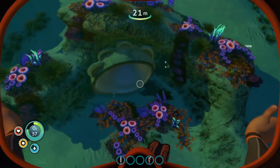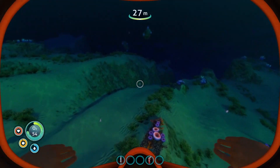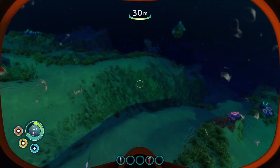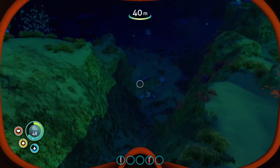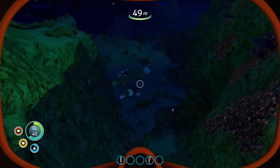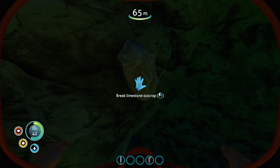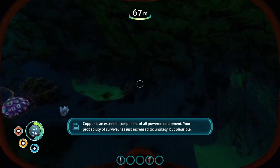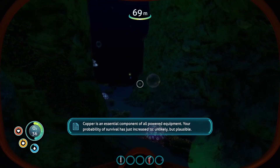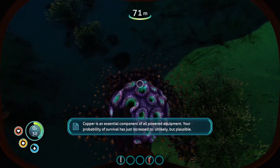We need a cave — I think we might find caves over this way. You can see there are deposits here as well. Copper is an essential component of all powered equipment. Your probability of survival has just increased to unlikely, but plausible.